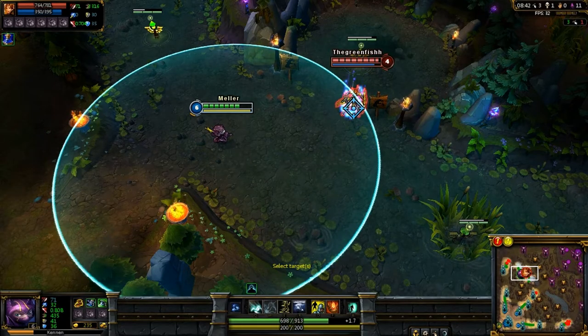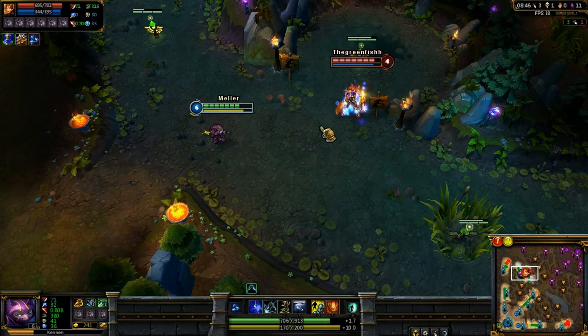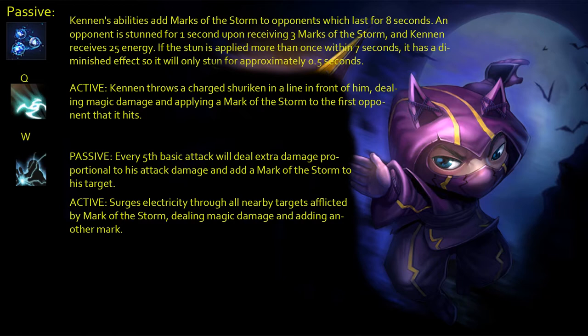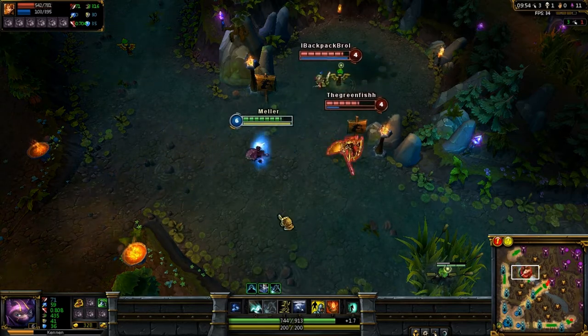Your first ability is Q, which throws a shuriken and it will hit the first target it meets, dealing magic damage and marking the enemy with Mark of the Storm. The W ability has a passive and an active. The passive works like this: every fifth basic attack will deal extra damage and mark the enemy with Mark of the Storm.